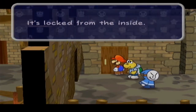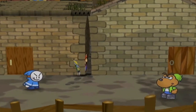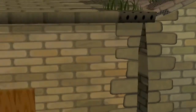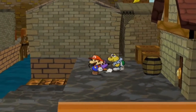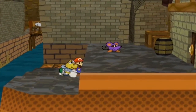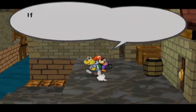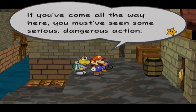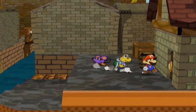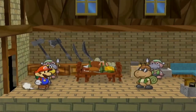What do we got through here? It's locked from the inside. Oh well. Hey, I can turn sideways, which means I can go through here. What's on the other side? A panel that I can't access yet.